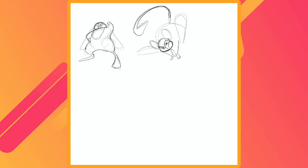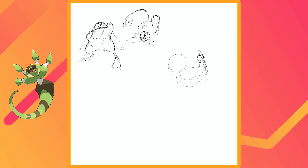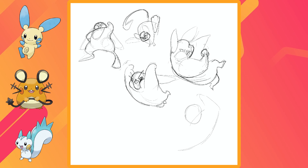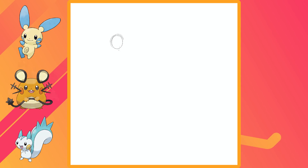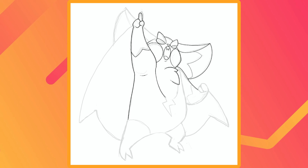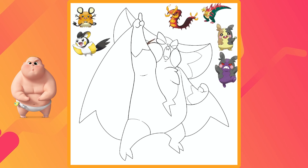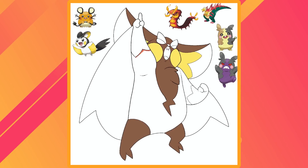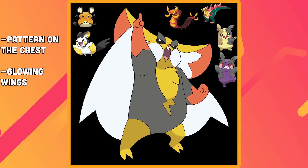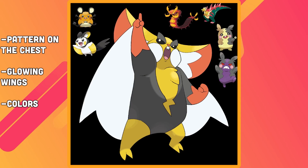We're going to start with the revisions from my unique type combination video. I was really happy with Rototona, but Chispika and Ariamano needed work. Chispika was supposed to be the Pikachu clone of the Maza region — every region since Gen 3 has had one — but it just didn't look like that at all. My concept was a luchador bat, so I wanted it to look somewhat bulky, but the proportions in my first design made it look like Jimbo from Boss Baby. Here's what I liked about my first design and what I wanted to keep: the pattern on the chest that made it look like it was wearing a leotard, the glowing wings under the arms, the color palette, and the pose.